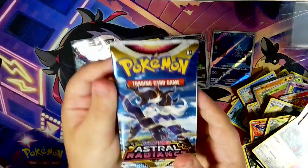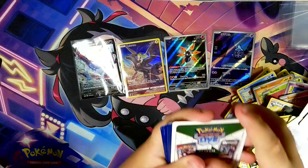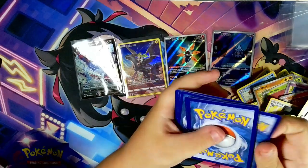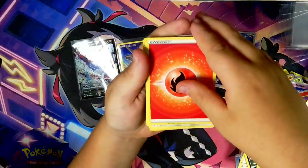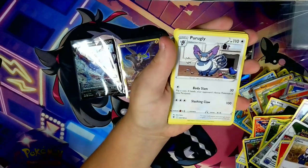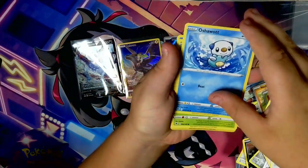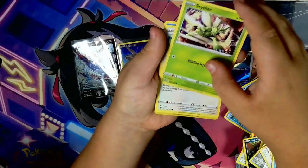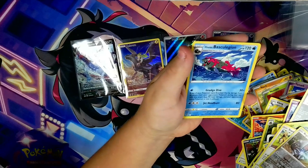The final pack — Astral Radiance. We've got Fire Energy, Shellos, Sealeo, Purugly, Bronzor, Rowlet, Oshawott, Snover, Stantler, Registeel, and Hisuian Basculegion.